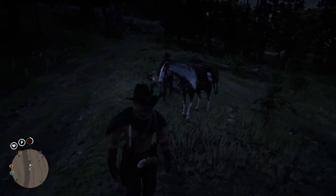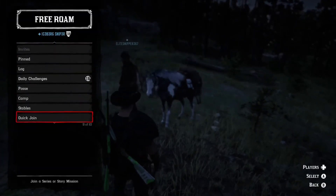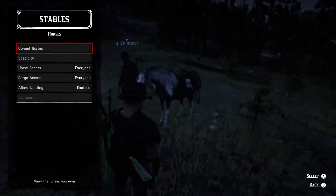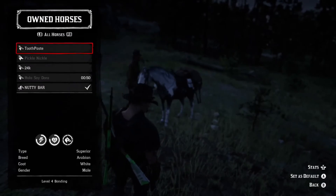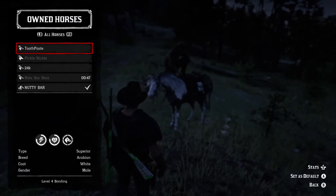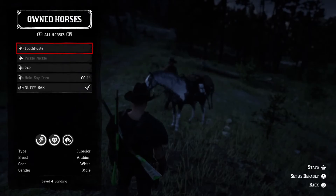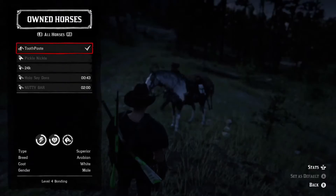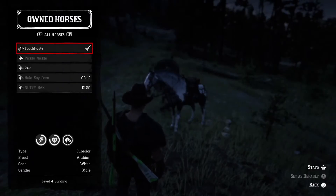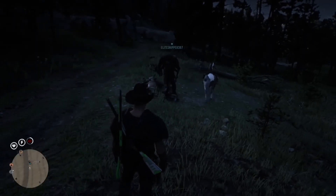There are ropes holding the carcass on the back of the horse. Once those ropes disappear, that's when you want to select a different horse. Tell them to get on, get off, then hold X — and as soon as these ropes disappear off the horse, that's when you want to click the different horse, just like this.